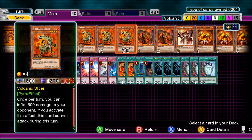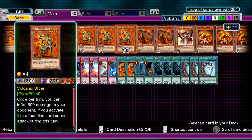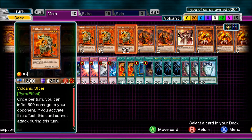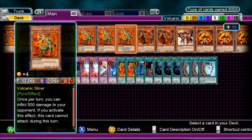Volcanic Slicer, 1800 attack. Once per turn you can inflict 500 damage to your opponent. If you activate this effect this card cannot attack that turn. So if you activate a Blaze Accelerator and can't attack, you can still use Slicer to inflict 500 damage to them.